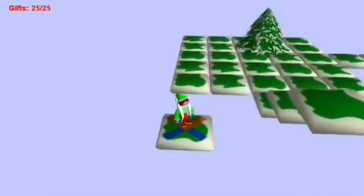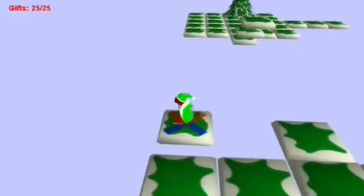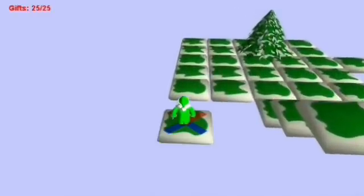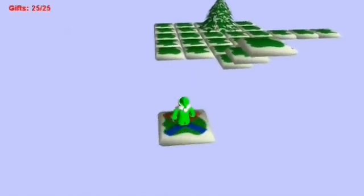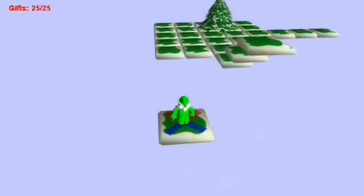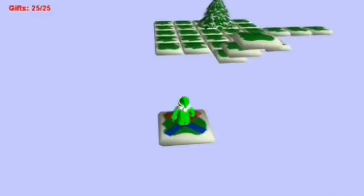Now you can see that Megadude is on this platform and it's going very smoothly. Wherever I move, he still stays on the platform. Now, one of the important things in games is actually being able to control time and make all things move at any framerate at the same speed, except from locking framerate.